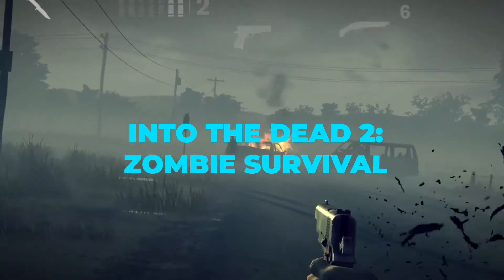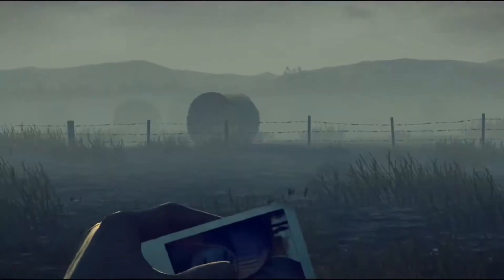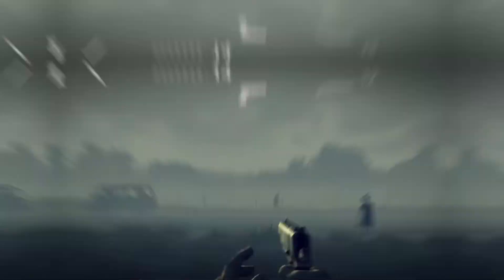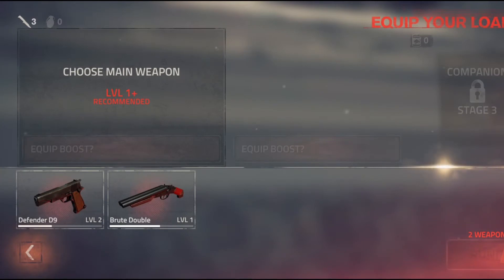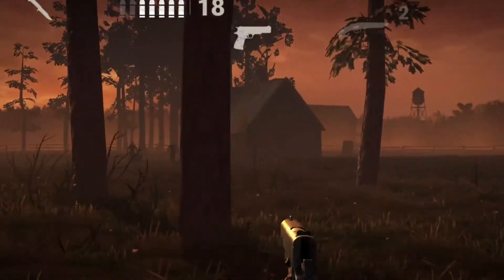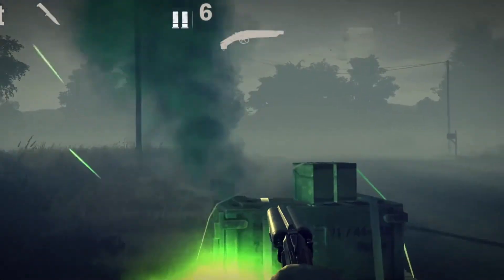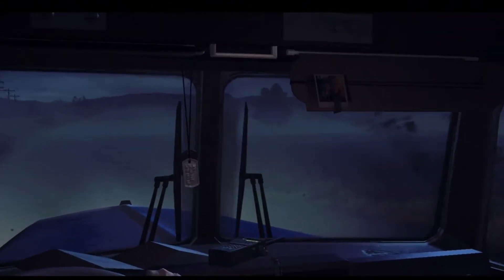Into the Dead 2: Zombie Survival. In this endless runner, your goal is to survive the zombie apocalypse and save your family. Into the Dead 2 features 7 chapters and 60 stages, with a huge arsenal of weapons from shotguns to machetes. You'll fight hordes of the undead across a wide variety of detailed locations, from abandoned farms to oil fields and military bases, and encounter different types of zombies like armored zombies and runners. Best of all, you can have a canine companion on your adventures, and there are special story events like the Ghostbusters event or a prequel to the Night of the Living Dead.